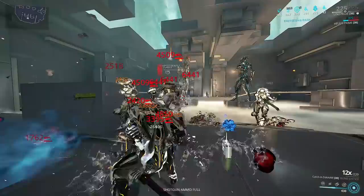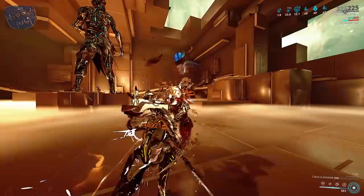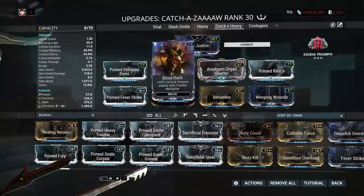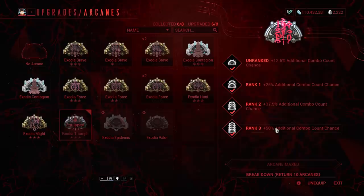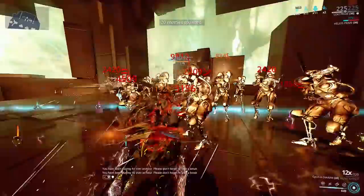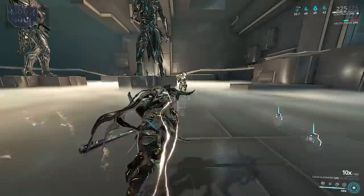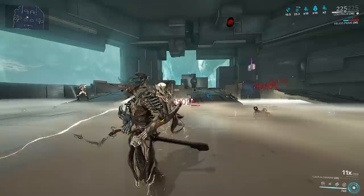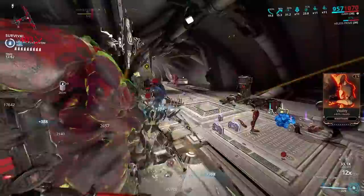To combine the combo build and heavy attack build in one, go for the quick-and-heavy loadout — best used on Zaws since they have Exodia arcanes. It's modded like a combo build with a few changes: instead of Condition Overload, run Prime Pressure Point for initial damage; instead of Organ Shatter, use Amalgam Organ Shatter for the 30% heavy attack wind-up speed and 85% critical multiplier. For the arcane, run Exodia Triumph to build up combo faster since you'll be alternating heavy attacks with regular combo. The elemental combo is Corrosive with Prime Fever Strike and Focus Energy, giving 60% Electricity and 40% combo efficiency. To make this work, run Zenerik with the Inner Might node to cap combo efficiency at 90%, consuming only one combo charge per heavy attack.